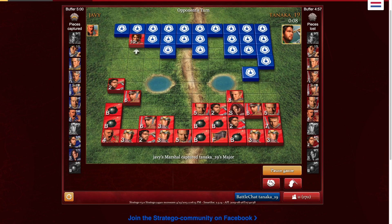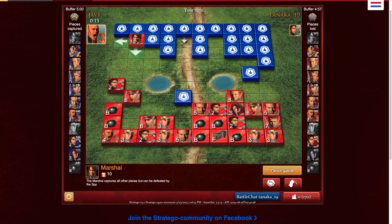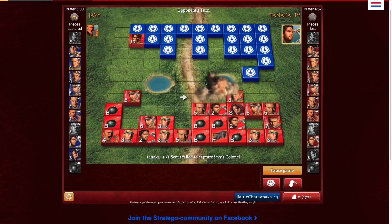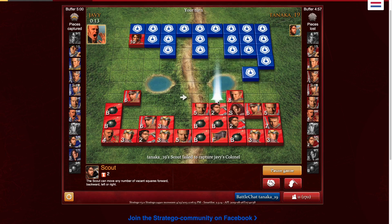I think I'm going to scout that piece in the corner, because if it's a bomb then it's good info, and if not then I get another moving piece. He's going to scout my colonel — I'm totally fine with that because it's pretty obvious. It was just a scout, but I'm fine with that to be honest. He scouted my colonel — that was already very obvious, so I'm completely fine with that.